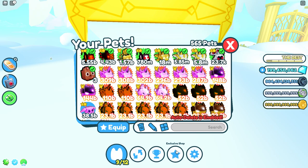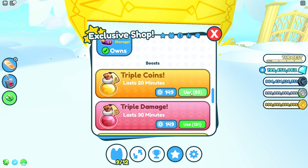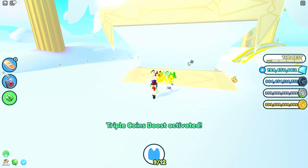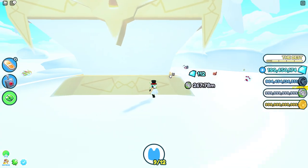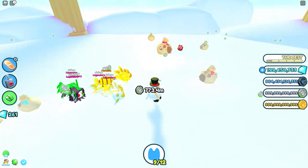Let's activate triple coins — do NOT activate triple damage, because that's going to have your pets destroy the chest a lot faster. Just activate triple coins, then send them back in. We should be getting a lot more diamonds and a lot more fantasy coins as well.